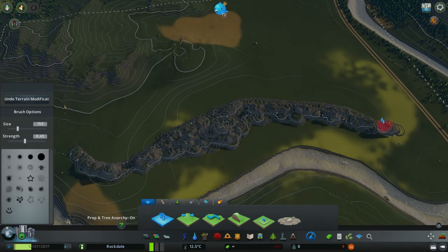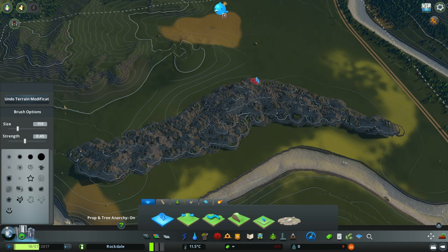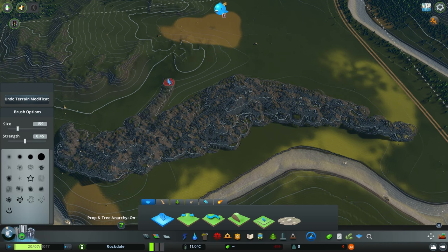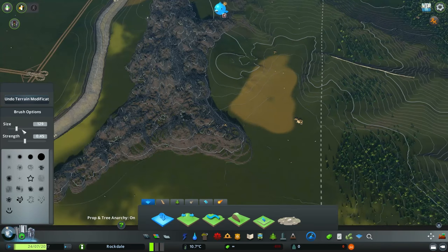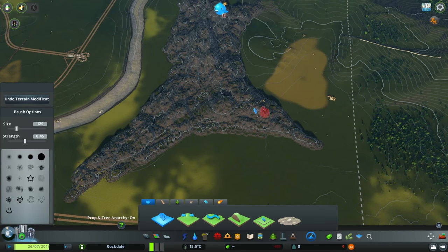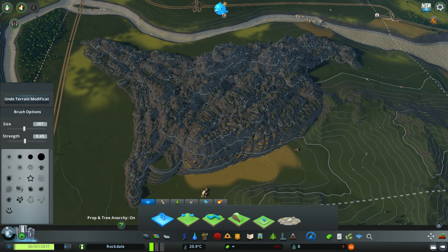Hello, ladies and gentlemen, welcome back to City Skylines. Today we have another LATS build for you. This one is going to be a hiking trail that meets a national park — it is a combination of those two things and is very much an experiment in landscaping in City Skylines for me.